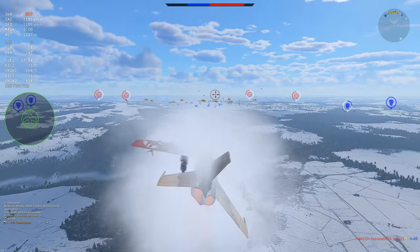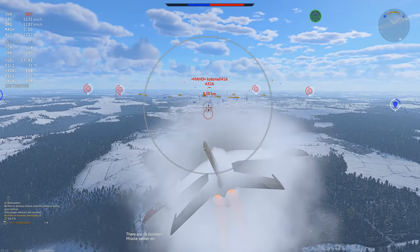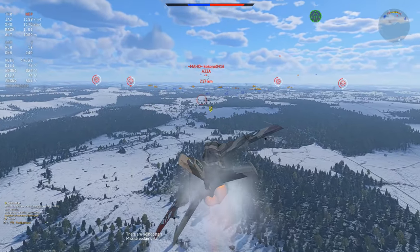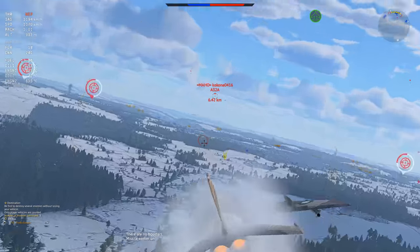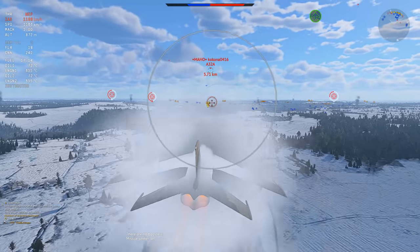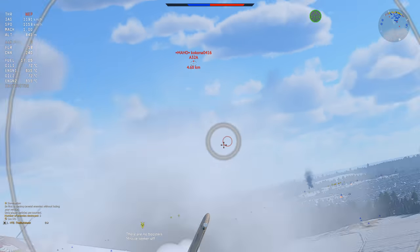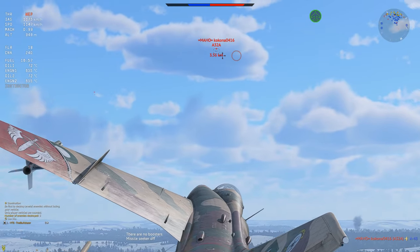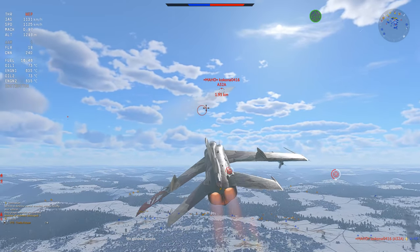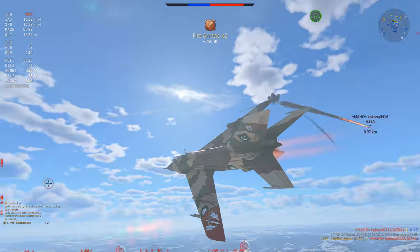A32A, a J35A, as well as an F-86 F-40 — it's a 3v1. I just took off and I still have 2 missiles. How do I want to use these resources? I have 2 missiles, which means I can make this a 1v1 very reliably. The A32 isn't much of a threat, but do I want to waste a missile on this guy? The answer is yes — I want to dwindle these numbers down as quickly as I can, because it doesn't matter how bad this plane is, it can be a trap if I have to 1v1 someone else.